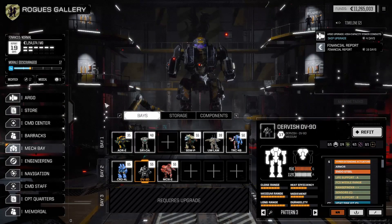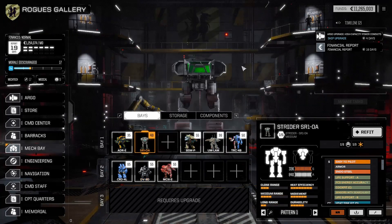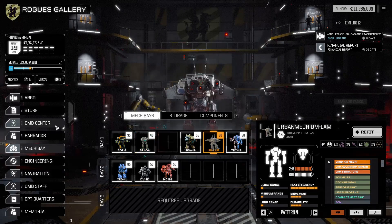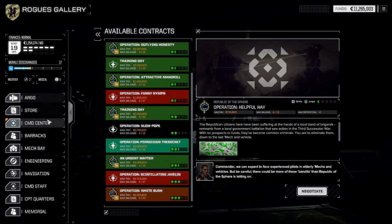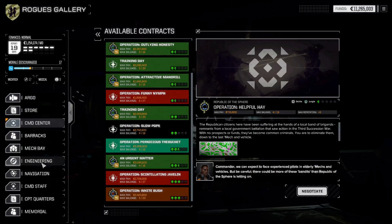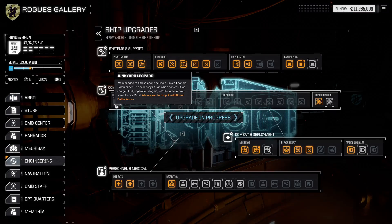So this is now our core group. We are getting into the medium phase with one heavy. The Strider is no longer very useful — we'll probably get rid of him in a few days. The Lamb RB I'm still using, but I'm looking for parts to maybe upgrade to a Lamb of a higher tonnage. That would be our next goal: either we upgrade him or we stop using him in favor of the Dervish. We're also going to start upgrading the drop size next, so we can maybe drop one more mech — the Dervish.